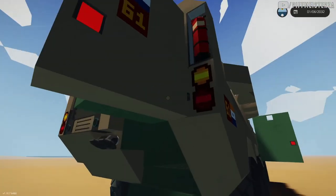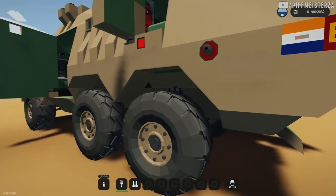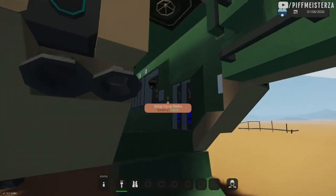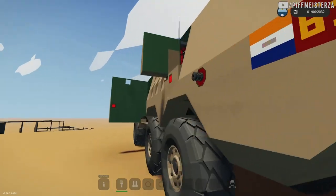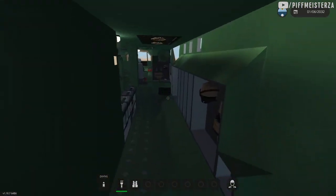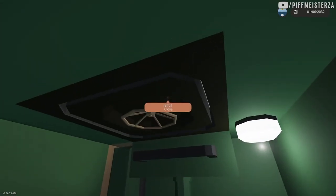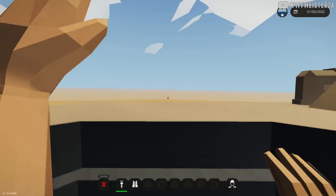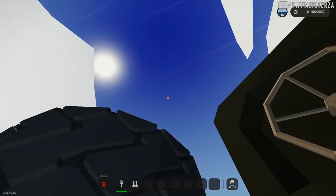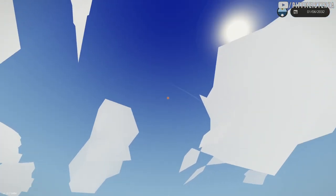The doors will open if you go around a corner too fast, so when you're done driving, just make sure they're closed. Let's jump into it. At the back, on the sides — I'll go through the back, close it. Over here is the little viewport. There's actually supposed to be a gun back here, but you can add that if you want.